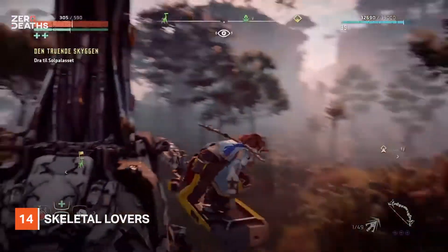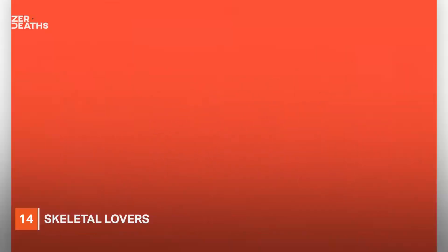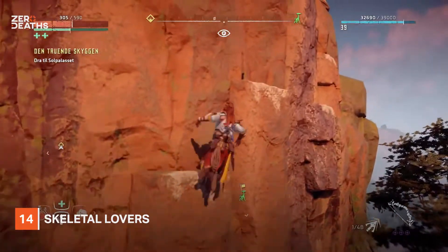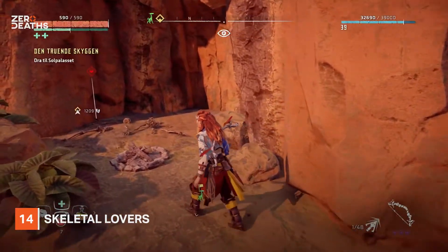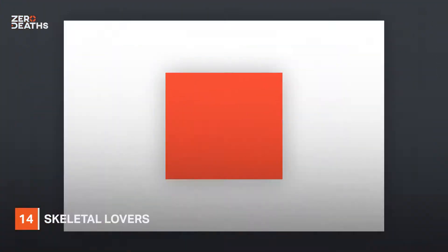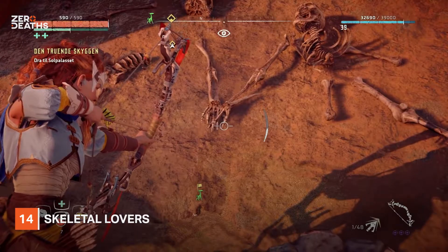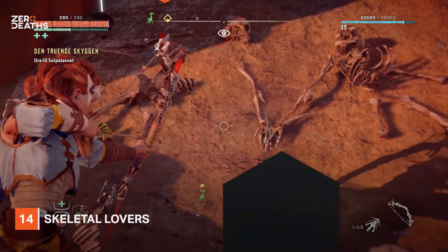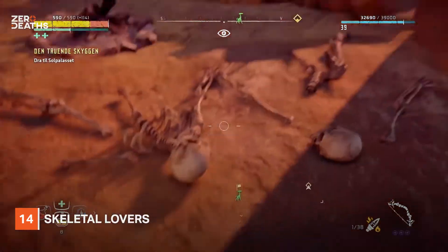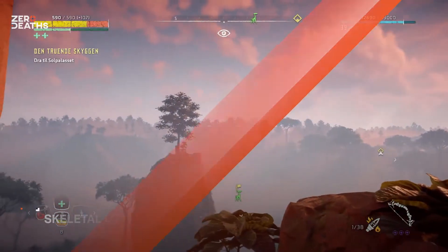Number fourteen: Skeletal Lovers. Casual players often miss a lot of the little details littered around the landscape, and these small human skeletons holding hands is certainly one of them — not only because it is quite small, but it also requires a bit of parkour to get there. But when players do approach the skeletons, some somber music starts, providing some context for the story surrounding their history. Some suggest it could be a reference to Silent Hill, and given the game's tendency to reference other franchises, we think this isn't too much of a stretch.